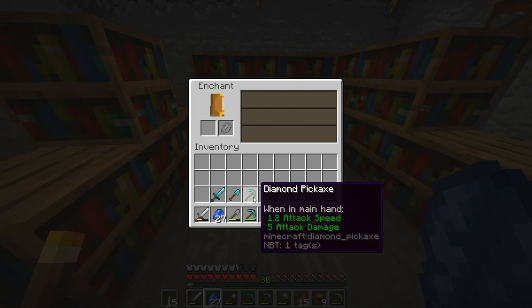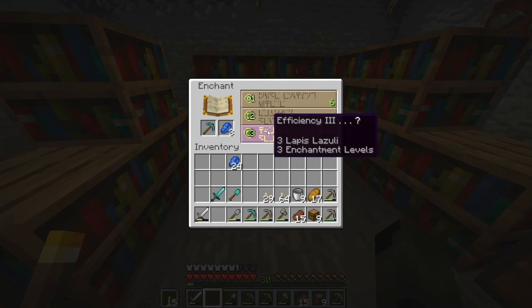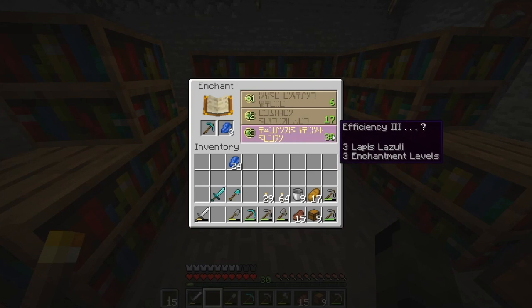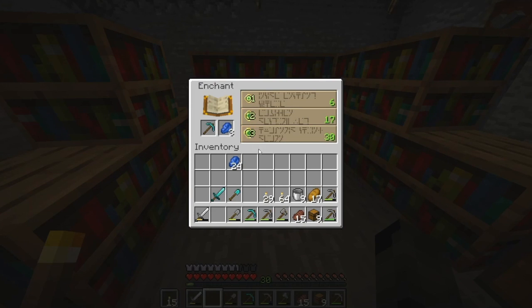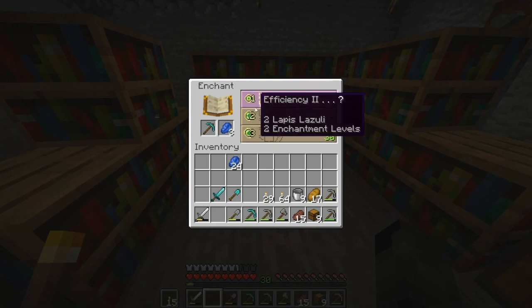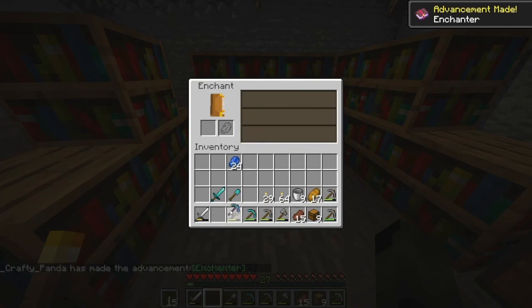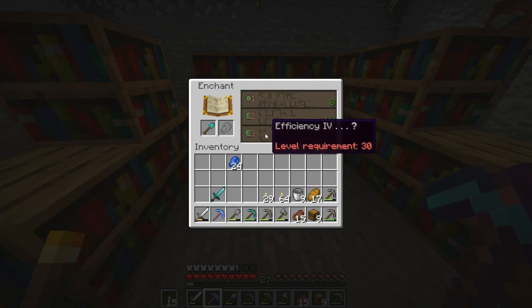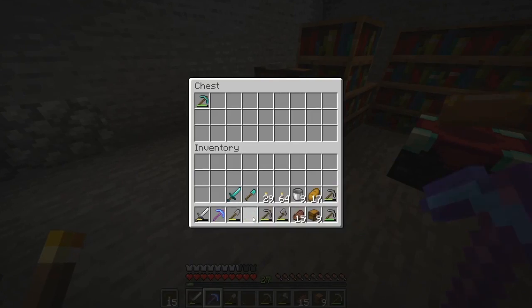I'm going to put each type of thing I want to enchant into the table and see what the level 30 enchantment is on each. At the moment the pickaxe is probably the best bet — none of them are particularly good — but ideally we want to get fortune or silk touch as soon as possible. Level 30 enchantments require you to be level 30 XP, but you only spend three experience levels to do it. The issue is the XP gap between level 29 and 30 is huge compared to lower levels, so it's really important to maximize efficiency by going for level 30 enchantments when you reach that point. Here we've got efficiency and unbreaking — pretty decent — but ideally we want silk touch or fortune so we can get more diamonds and mine faster.